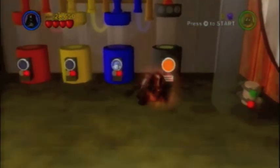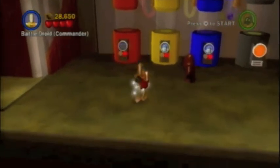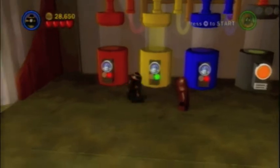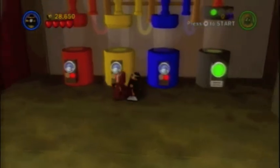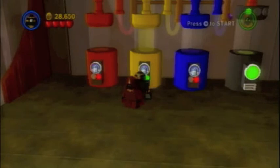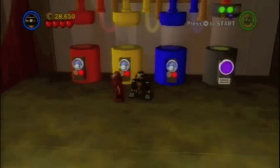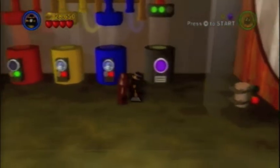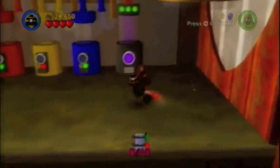Alright, the minikit in that case and opening requires some color matching. That color on the right circle — that's your target color. To get orange, we need to mix yellow and red. Now it's green, so we mix yellow and blue. And to get purple, we mix red and blue. And we have another minikit.